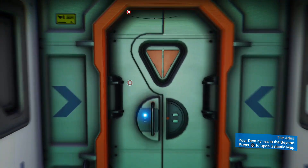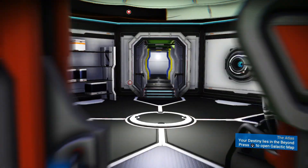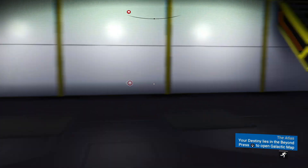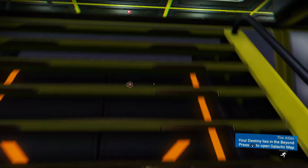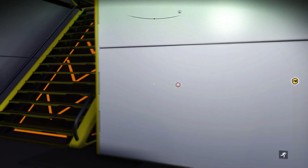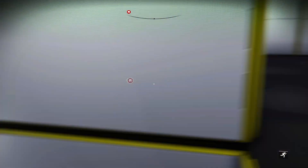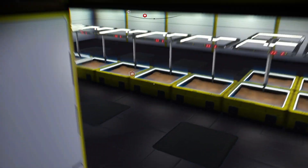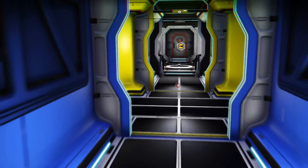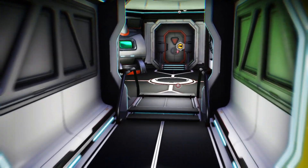I'm just going to show you what I did to help you visualize. I had a bunch of plants in here — you can see I still have a couple of trays left over. I got rid of them all and put them in my exosuit. You do get all of your resources back when you deconstruct the plants.